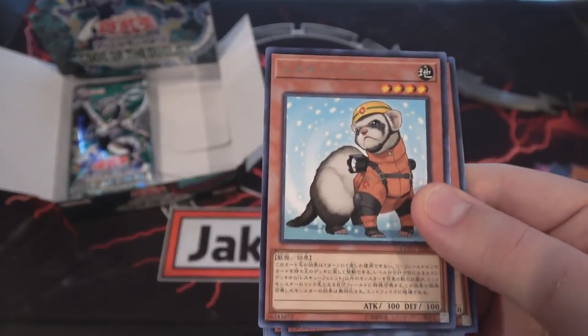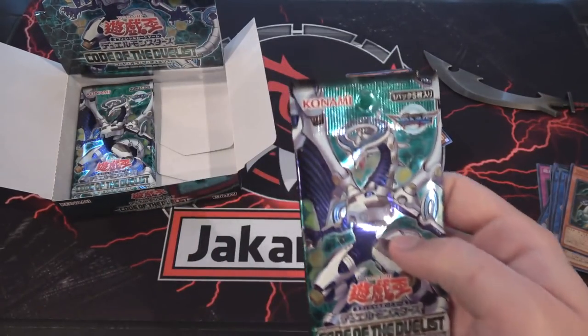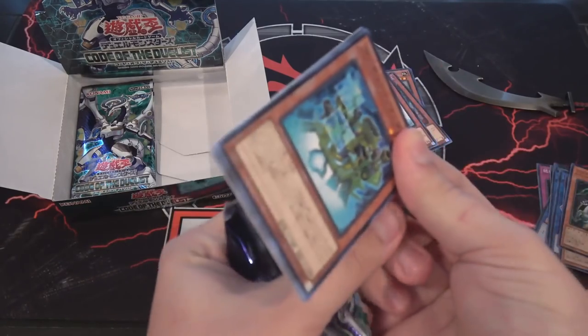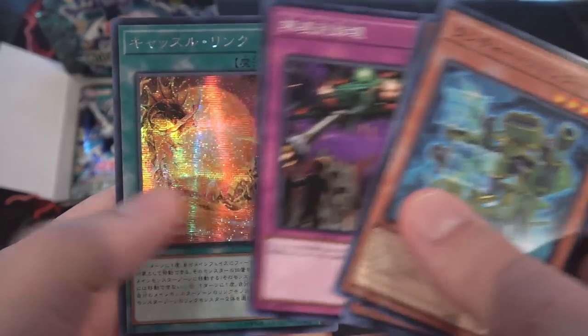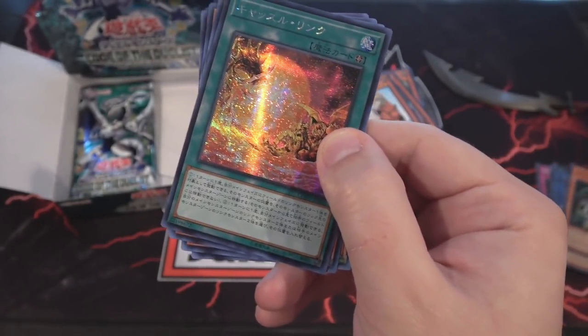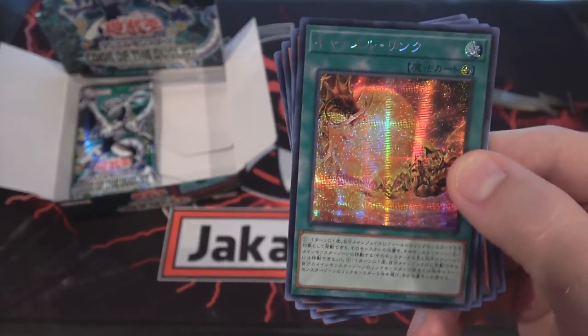And we have Rescue Ferret — now that's awesome too. I've been wanting one of those cards. I forgot that it was a rare. We still have a few packs. And there's our secret rare! What was that card? Oh — it's Castle Link. So yeah, that's our secret rare. It looks pretty cool as a secret rare.